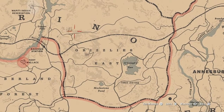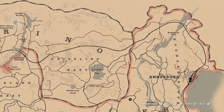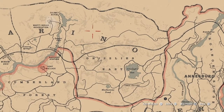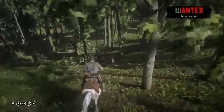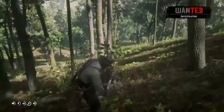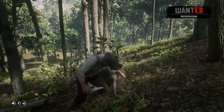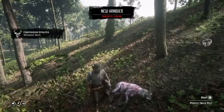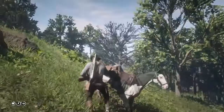Last but not least, we are around Grizzlies East and we are looking for a perfect buck pelt and a perfect elk pelt. A lot of areas in this video will have these animals, but the best place for me was around Grizzlies East in the woods, or just a little farther north up towards the mountains. If you do find them in these areas, I'd recommend the lasso - with all the uneven ground it's harder to get a clean shot and you're more likely to ruin the quality pelt with a misplaced shot.